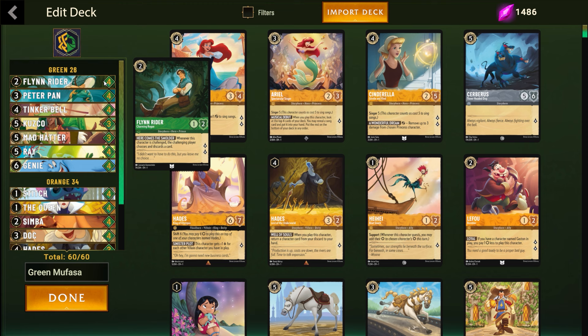This card is always going to at least trade one for one. Whether your opponent challenges it and their character doesn't get banished — they at least discard a card. And if they out it somehow with like a Teeth and Ambitions, at least they have to waste the Teeth and Ambitions on it. Ideally, you want to at least be able to quest with this once or twice before it gets outed and get some lore off of that.